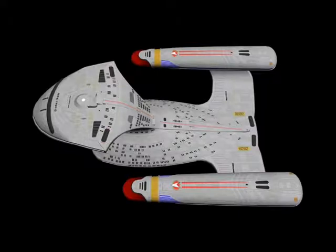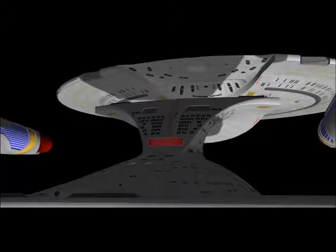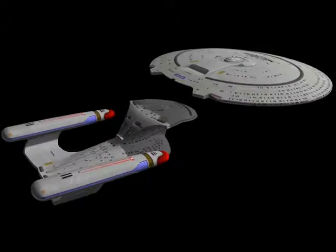Next question: will it have a saucer separation mode? His answer: at this moment it doesn't. However, that's coming and will be part of the ship's release in 2008. I have yet to model the hidden parts, but it will be done. This is one thing that's always bugged me about the SNS Galaxy. Besides, I don't think the guys at Bridge Commander Central Forums would let me get away with not having a saucer separation.